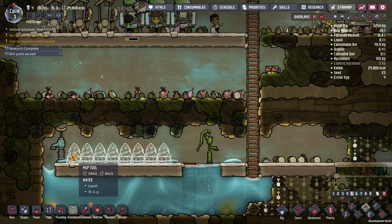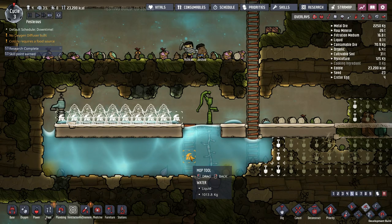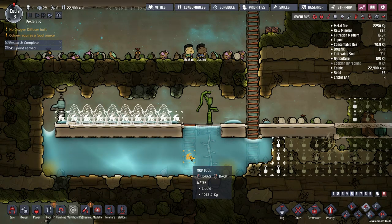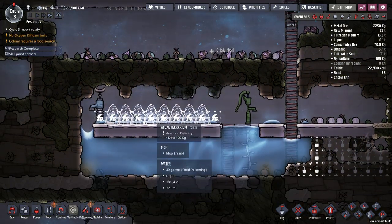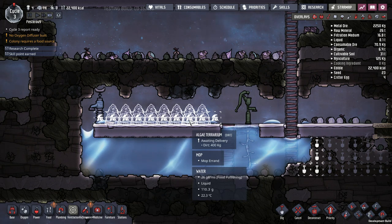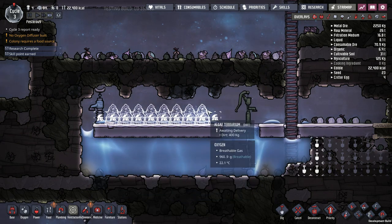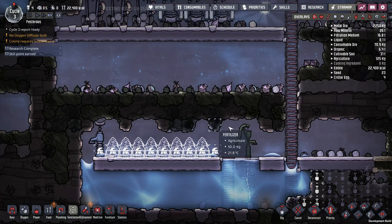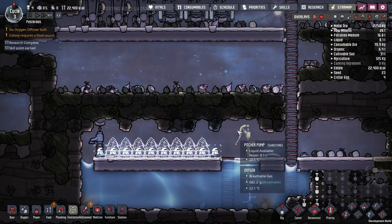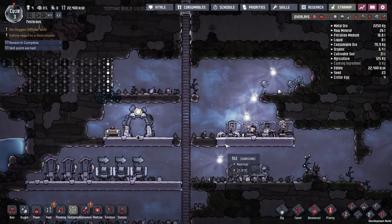I like to put the algae terrariums right down near the water because carbon dioxide tends to fall down there and they clean carbon dioxide. Also they need a lot of water to operate and they produce polluted water which has to be emptied out, so it's just better if they're already down near all those devices. They're very labor intensive — dupes have to put a lot of work into keeping them running, so less travel time saves a lot of effort.